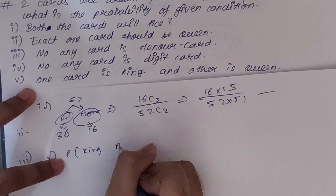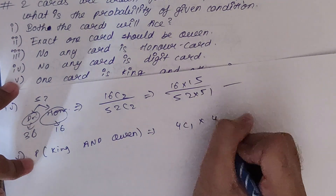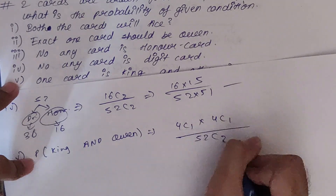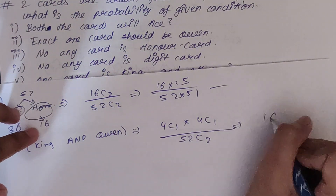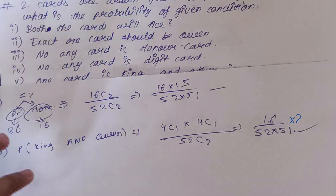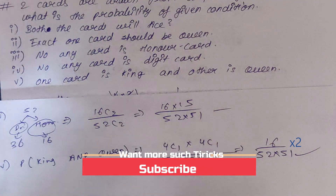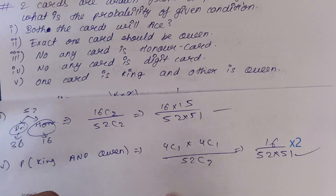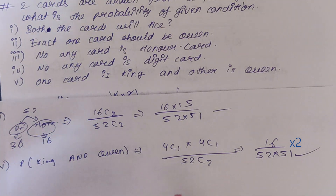Fifth condition: one card is king and the other is queen. Probability = 4C1 × 4C1 upon 52C2 = 4×4/(52×51/2) = 16×2/2652 = 32/2652. Simplify to get the answer. Card sums are not that tough — only if you know the classification of cards and the basic uses of combination and permutation. If you want a one-shot video on permutation and combination, let me know in the comments. Thank you!